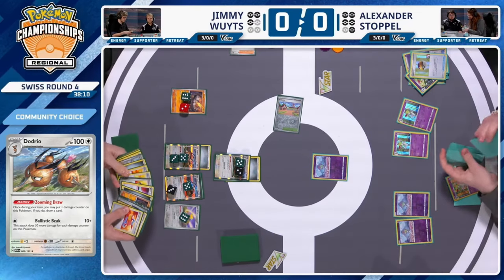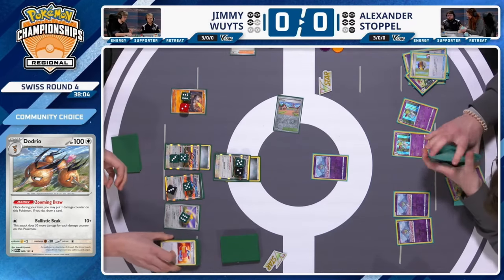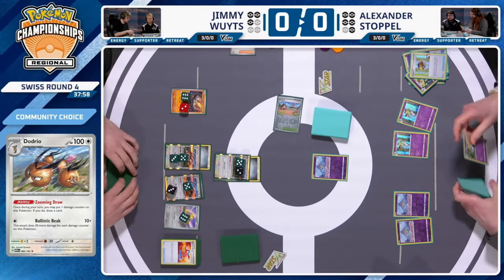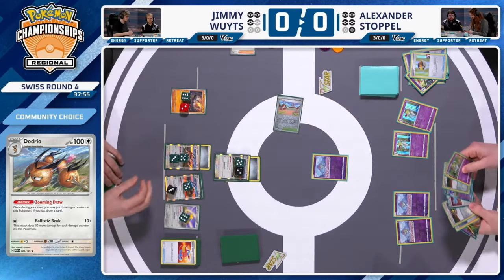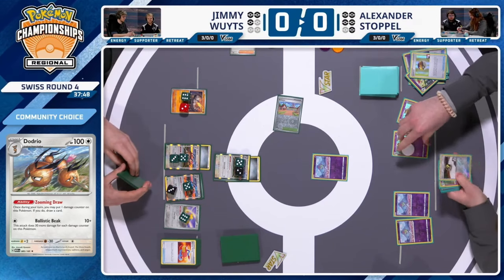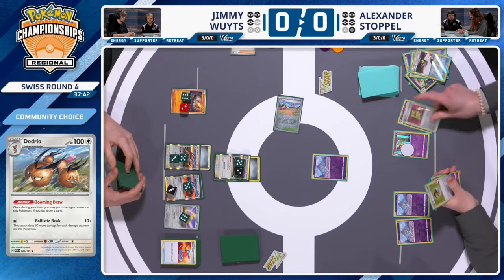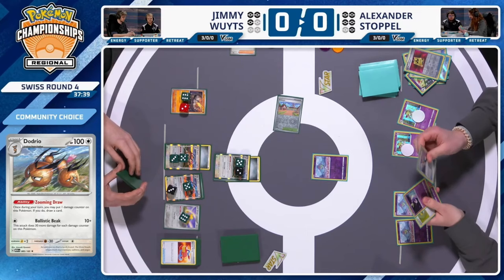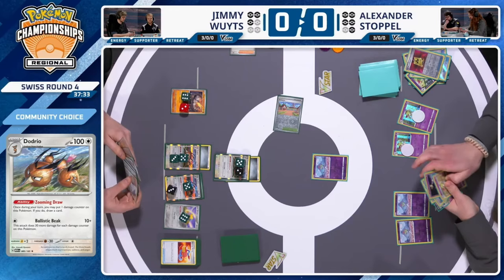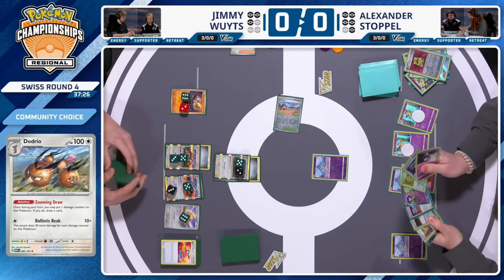If Alexander wants to respond with a single-prize KO, he does play a Scream Tail. He could slam into the active, but that's a lot of resources for an easy response KO. Alexander doesn't play Cresselia — wait, he does play it. Lunar Blast for three energy doing 110 damage would be great in this scenario. There may be a game plan where Alex uses Iono alongside a Gardevoir EX to tank a hit, potentially disrupt Jimmy's hand, take out some Dodrios, and leave just one for Zooming Draw.